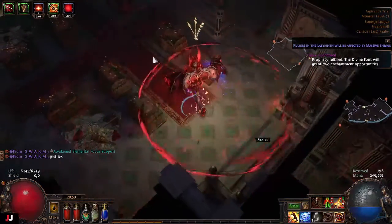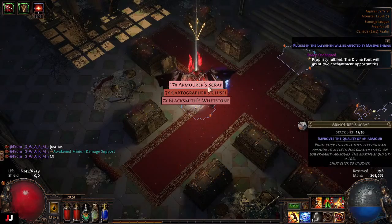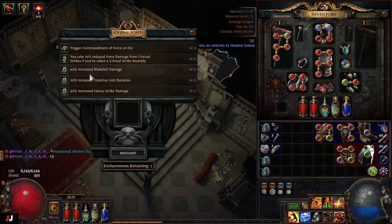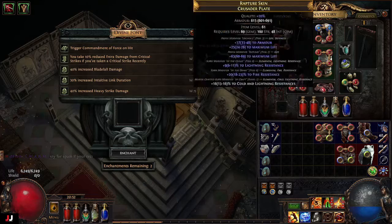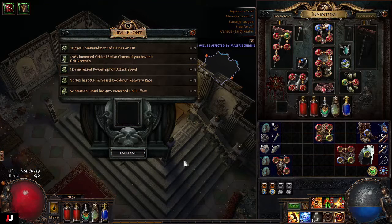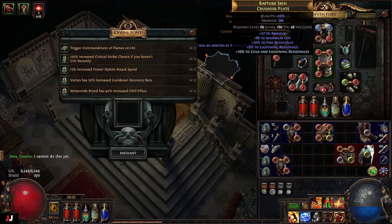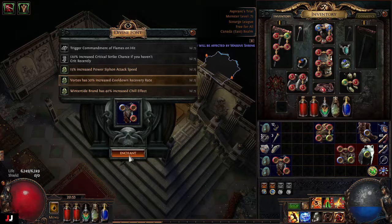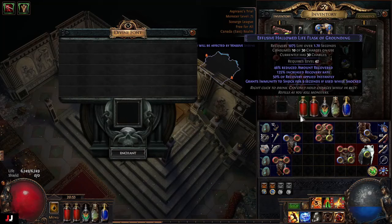Next lab. Big one key — that's probably the best I could have got. Two enchants: Heavy Strike damage, Intuitive Link duration, Blade Fall damage, and reduced Crit thing. Let me see what Intuitive Link goes for. I'll do Blade Fall damage on Crown of the Inward Eye — goes for 49C. Then Wintertide Brand Chill Effect, Vortex increased Cooldown Recovery Rate, and Power Siphon Attack Speed. The Vortex one might go for something — Vortex Cooldown Recovery Rate on Crown of the Inward Eye sells for 59C. So 59C and 49C for that lab.